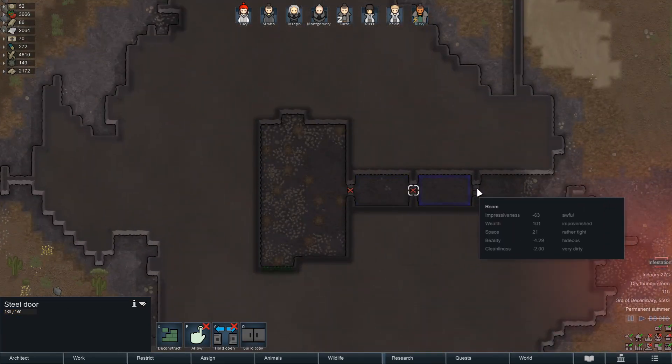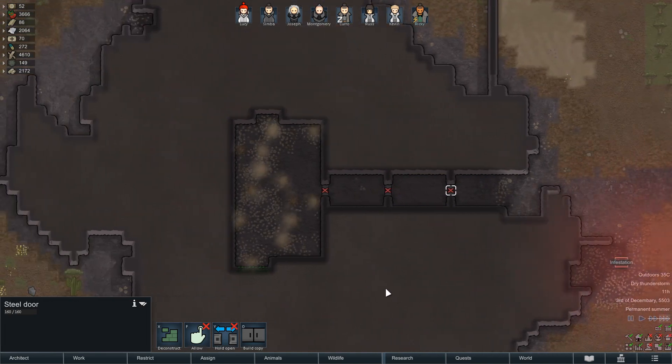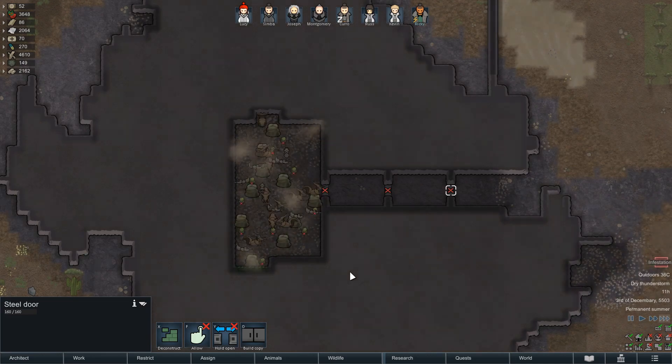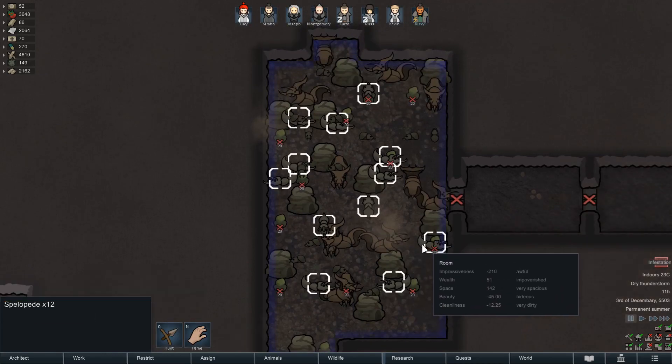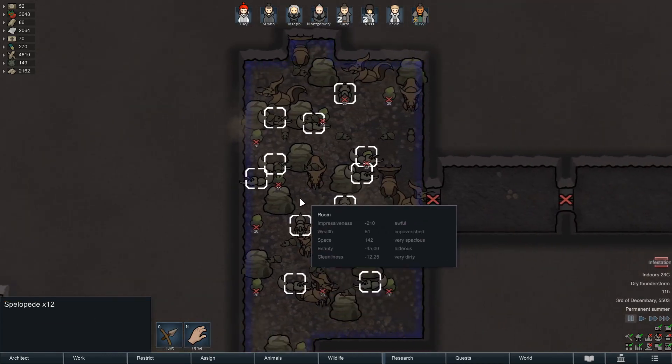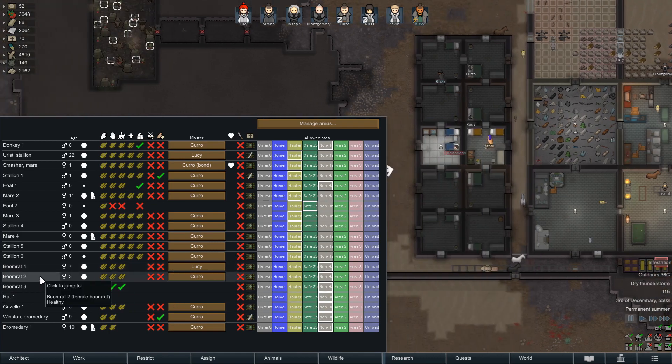Let's block that off. Let's see how big this infestation is. Not as large — perhaps not as big as the other one we had. We can sacrifice some boomerats. I could sacrifice the boomerats, the rats, and the gazelle. That is not what I wanted to deal with right now.